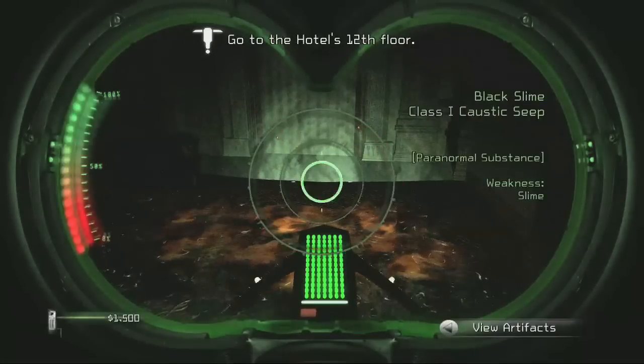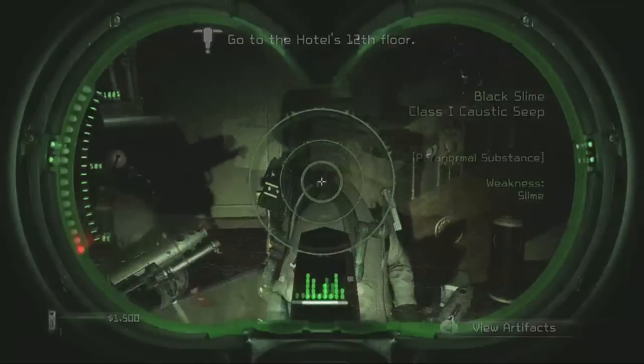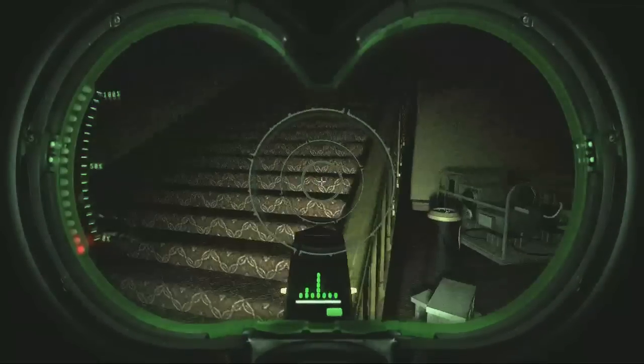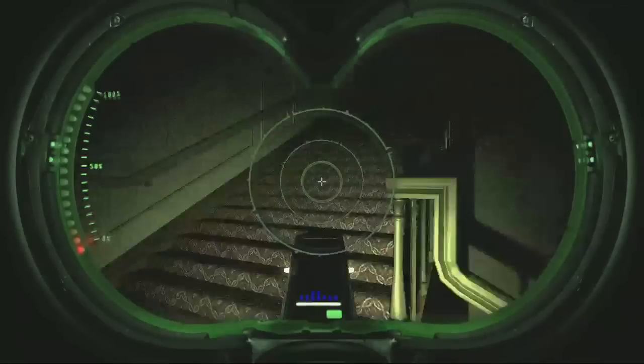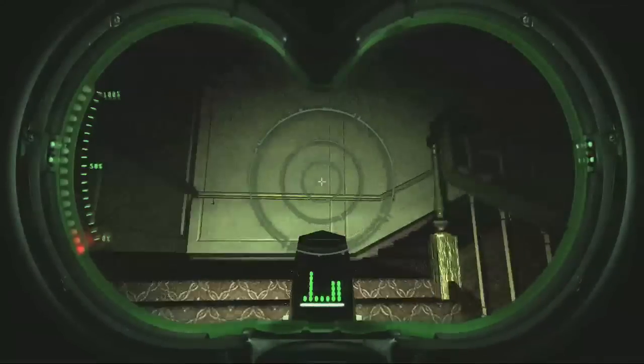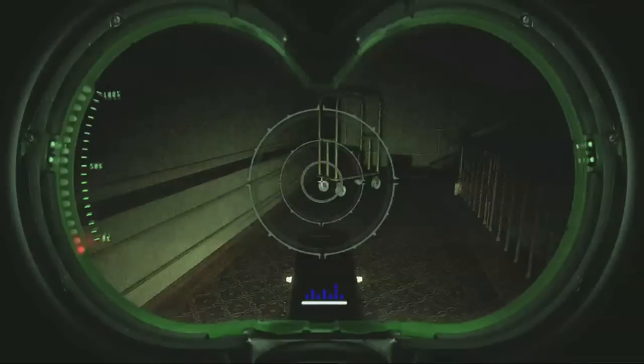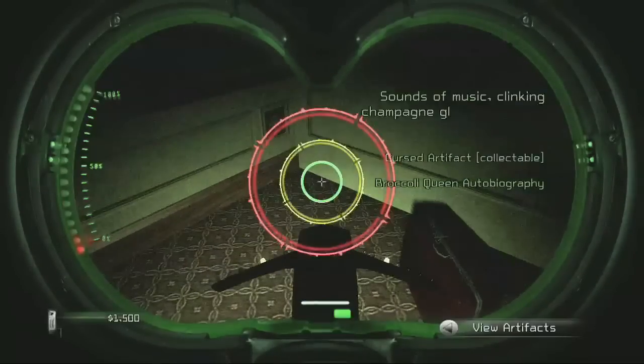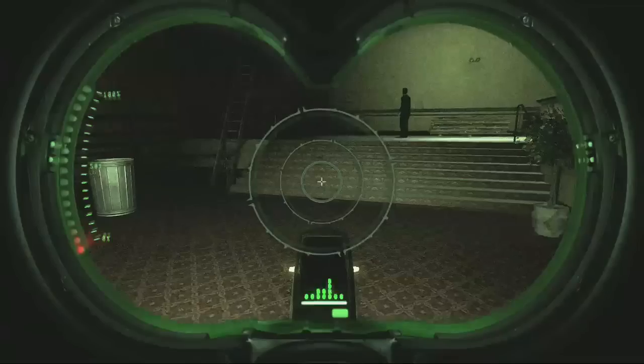Once you do that, they're going to want you to go to the 12th floor. After you talk to the hotel manager in this little room here — or while they're talking to him even — just run up these stairs. I'll fast forward it here for you. Go as high as you can go; it's going to cut you off in a minute. But right there you'll see the autobiography of the Broccoli Queen, whoever the hell that is.